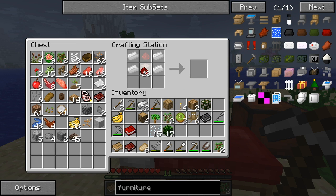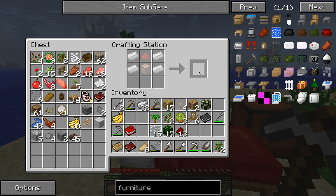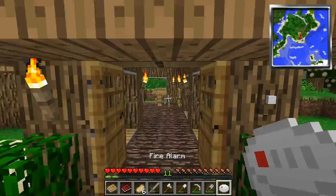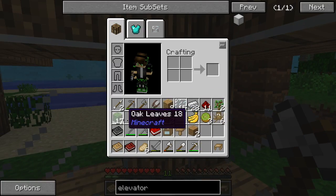Now we're gonna go ahead and make a fire alarm — you know, just in case our house catches on fire, you never know. To make it, we need a note block, put it in the center, redstone and two iron on both sides. There we go — we got ourselves a fire alarm! Just in case something sets on fire. Now I can put the torch back where it was.